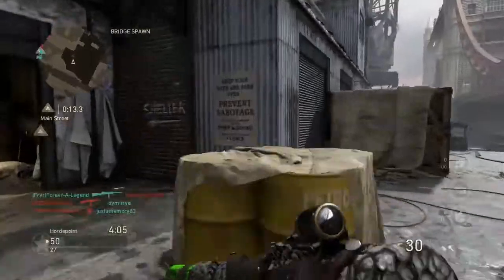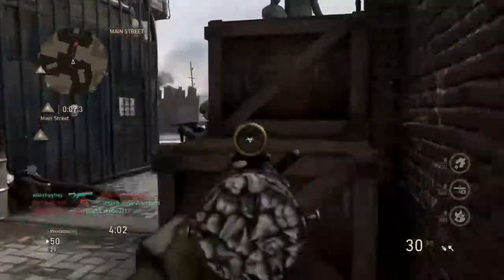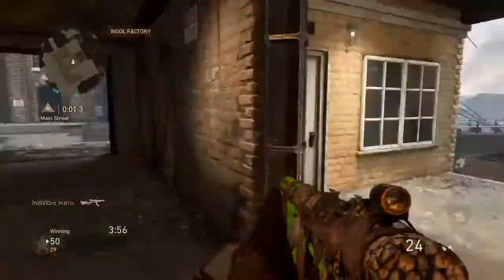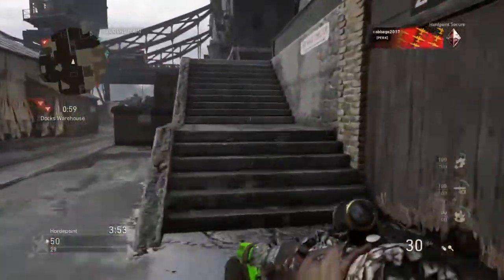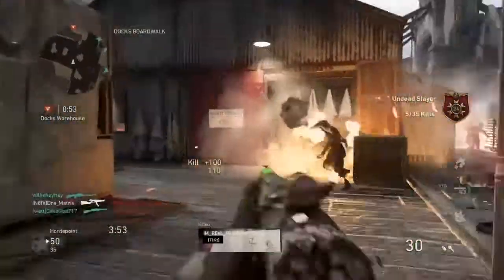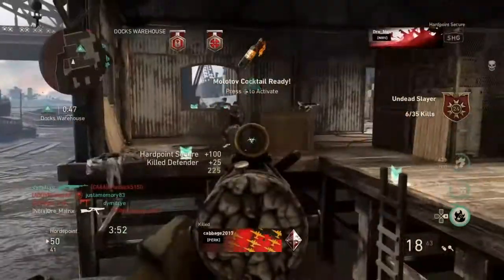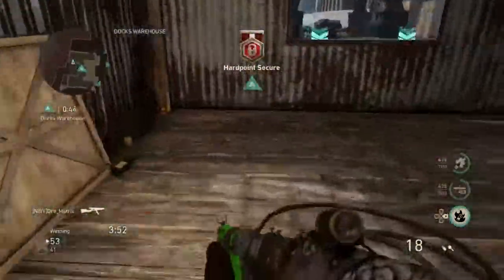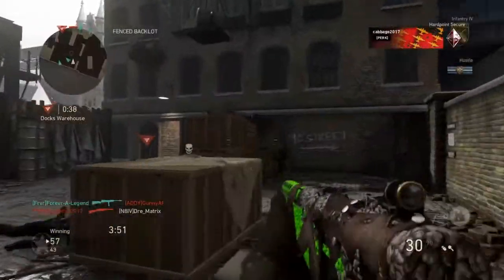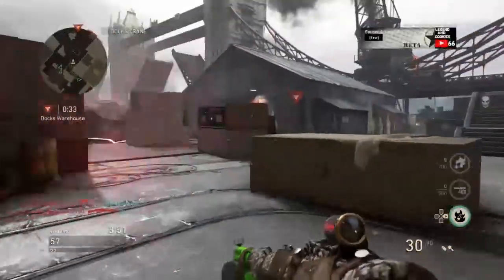It's a bit quiet here — doesn't feel like there are many people around. But as you can see, this is a pretty quick-killing gun. I wouldn't say two or three bullets like MWR, but maybe four or five shots to kill somebody. Obviously it doesn't take much to kill a zombie.